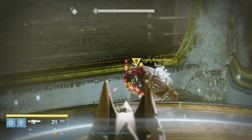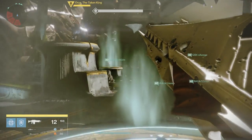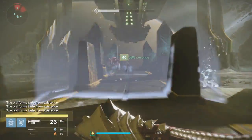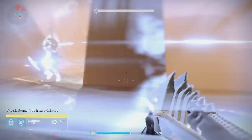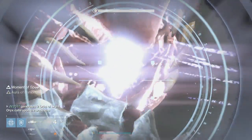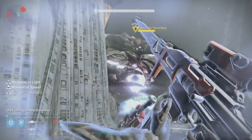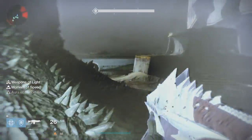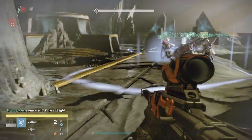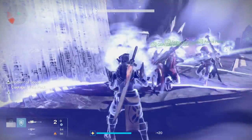Once all the ogres are downed, everyone on the ground is responsible for killing an enemy called a Vessel — a yellow barred knight that spawns near where Oryx is in the middle. Kill that vessel, then reload your weapons, get ready to damage Oryx, and stand in the middle aura bubble that the torn runner has brought for you. The bubble makes you completely immune to ads — you can't take damage inside it. So if you're low on health or worried about ads, run towards the bubble.